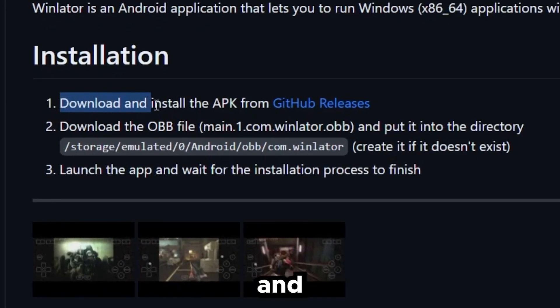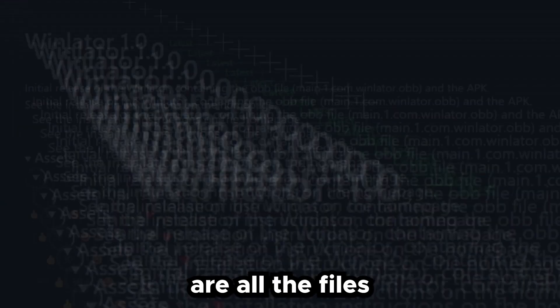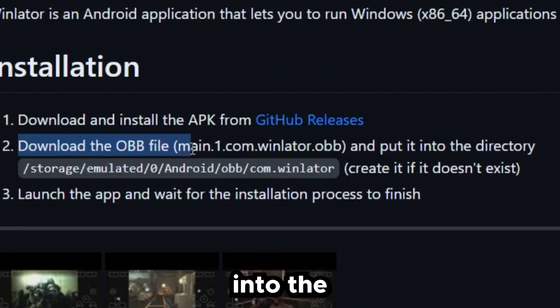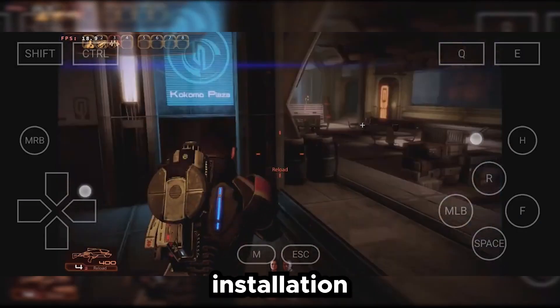First, download and install the APK file from releases. As you can see, here are all the files that you would be needing for the emulator to actually run on your Android device. Then download the OBB file and place it into the directory, and finally launch the app and finish the installation process.